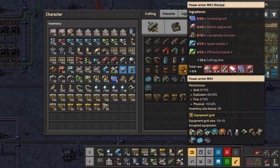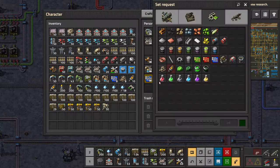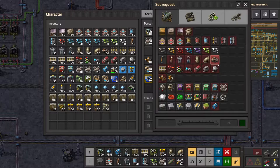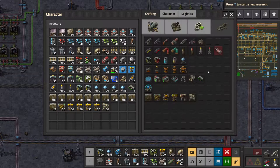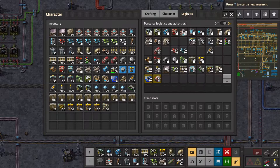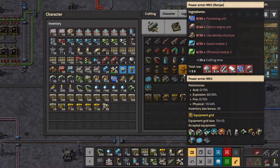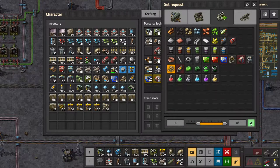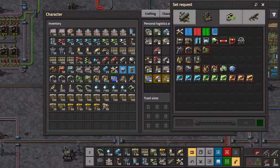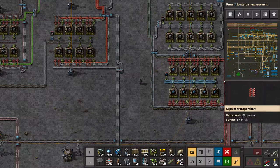I could automate this, but I'm not going to do that at the moment - how many times have I needed to craft my armour, right? Electric engine units - 40. Low density structure, speed modules, and efficiency modules. Now we just need to wait for our order to come through, and then we can build the armour ourselves.